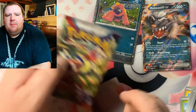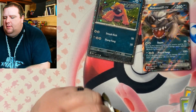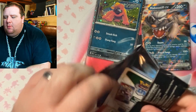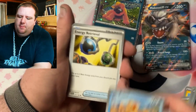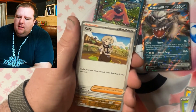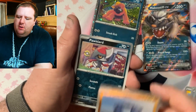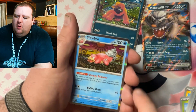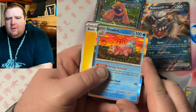Last pack right here — Scarlet and Violet. Maybe we'll get a gold card, that'd be cool. We got Lechonk, Slowpoke, Sandaconda, Caddy, Starrafter, Stonejourner, Poniard, and Slowbro. I like the Slowbro — it's beautiful, look at the art.